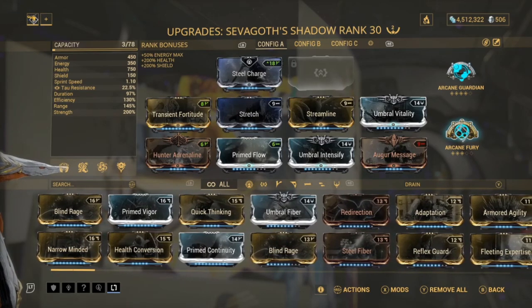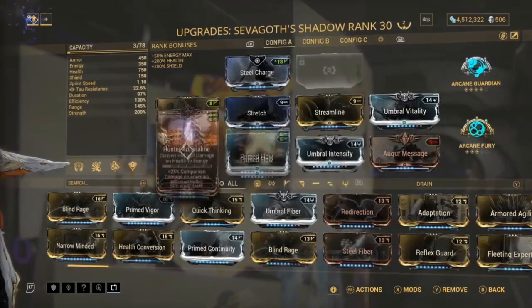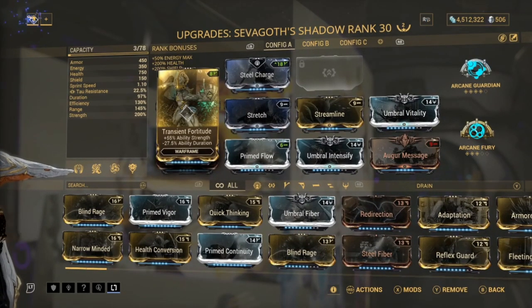We've got Arcane Fury and Guardian again - Arcane Fury because we're going to be using melee and we want to give as much damage as possible. For mods we've got Transient Fortitude, which gives ability strength. The reason I chose this instead of Blind Rage is because we still need efficiency - we don't need as much duration but we still need some.